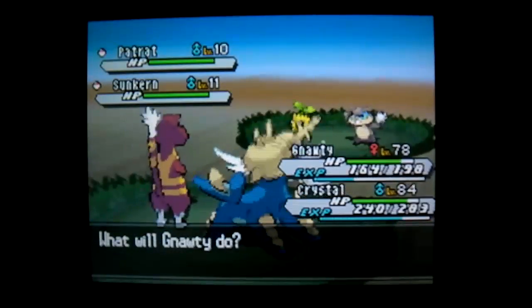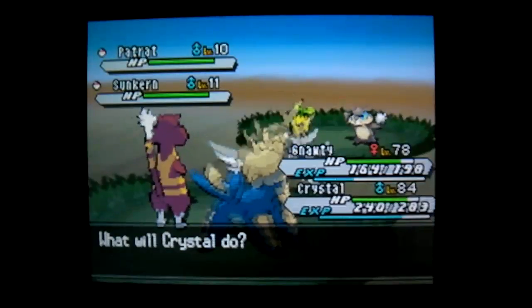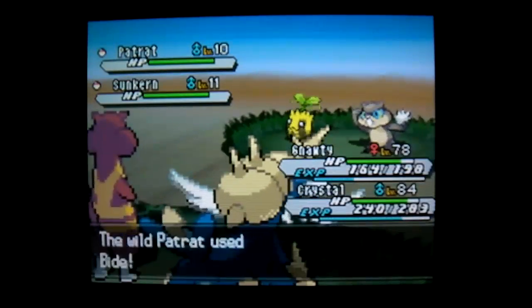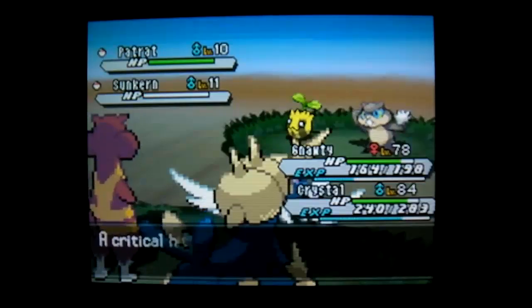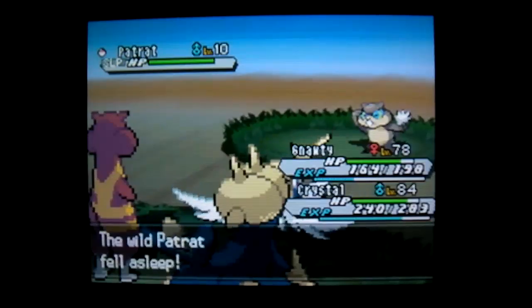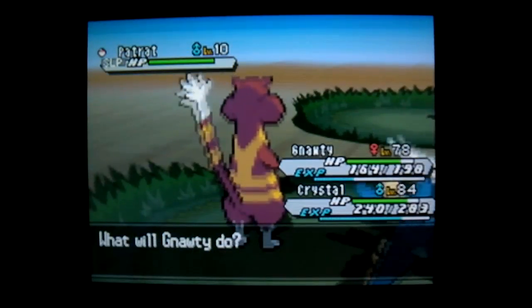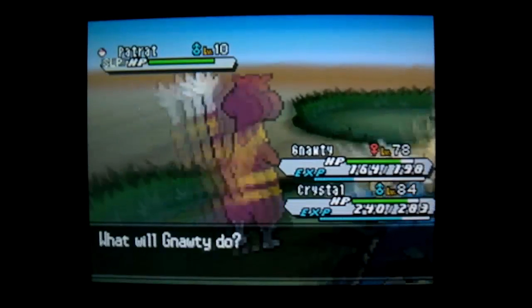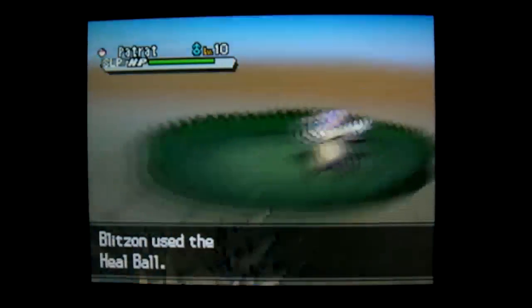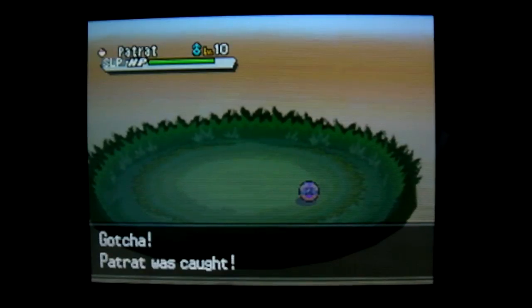Now I'm going to use Hypnosis on the Pelipper and Waterfall on the Sunkern. Sunkern is down. And Pelipper fell asleep, so let's catch it with a Heal Ball. One. Two. Three. And caught it. Awesome.